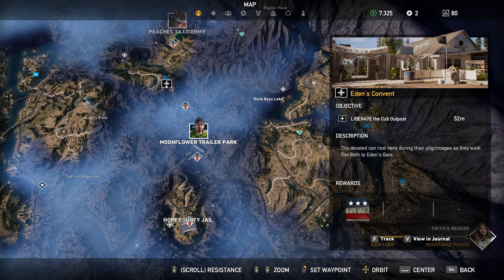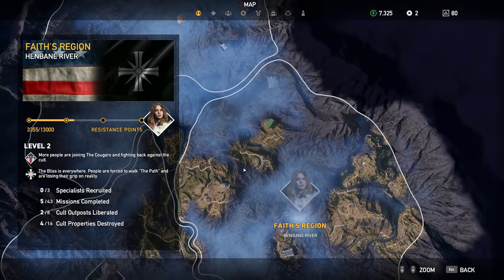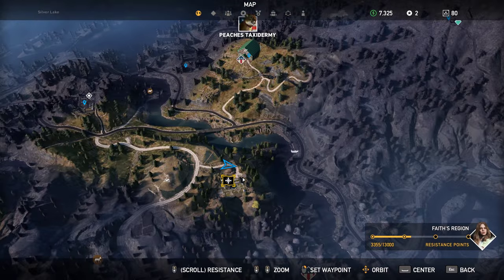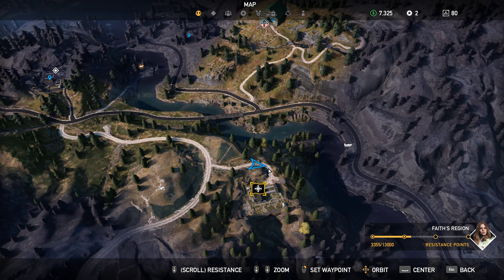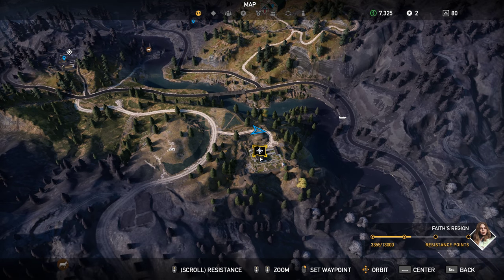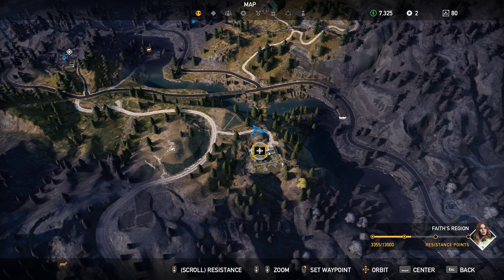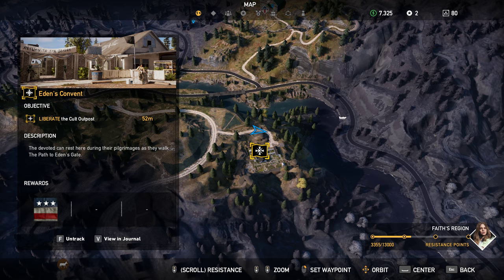I'm walking through how to liberate the cult outpost Eden's Convent. This is in Faith's region, right in the middle of the region. You're going to drive up this little dirt road, and there's about eight or nine guys at this one — females as well. You're going to run into a couple of those angels, as they call them. They're a little bit tougher to kill, so it's best to take them down if possible. If you can't, you'll have to use a couple throwing knives. We're going to use our fists and throwing knives to do this completely stealth and undetected on hard difficulty.